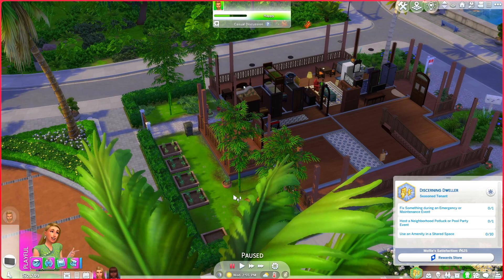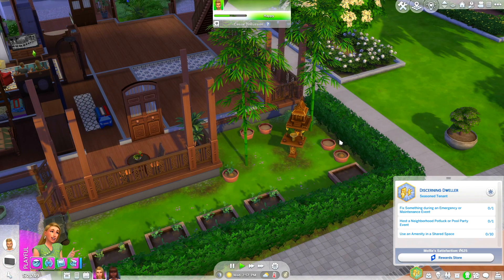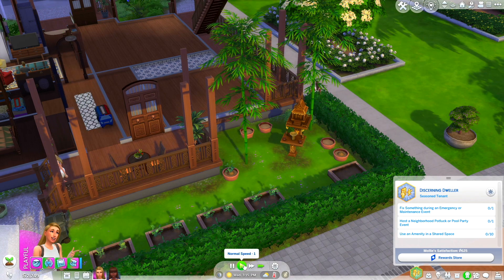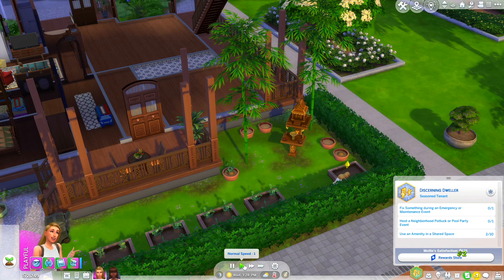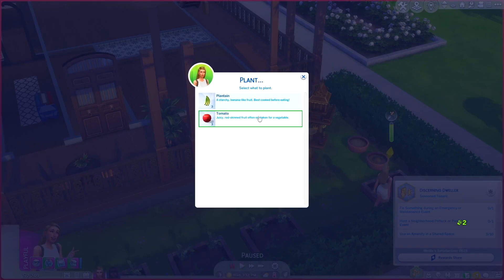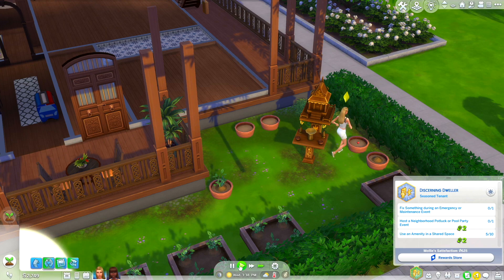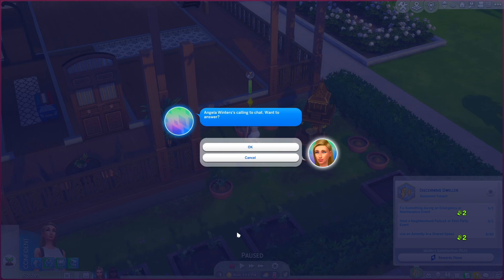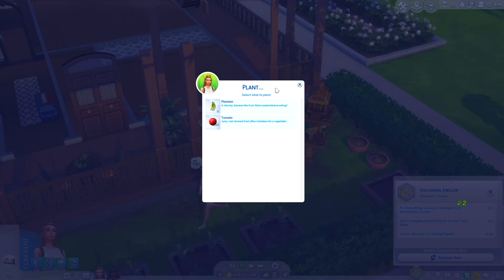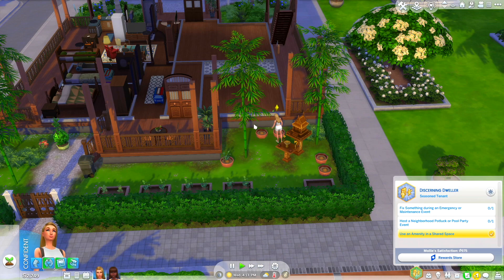I totally forgot we had plants! Using amenities in a shared space like garden pots — that part should be easy. Let's plant some tomatoes. Come on girl, out here planting tomatoes for us. Oh, you have to use it 10 times. We can plant a tomato there, there, and there — just plant tomatoes everywhere. Everyone's just getting sorry into tomatoes, they don't have a choice.